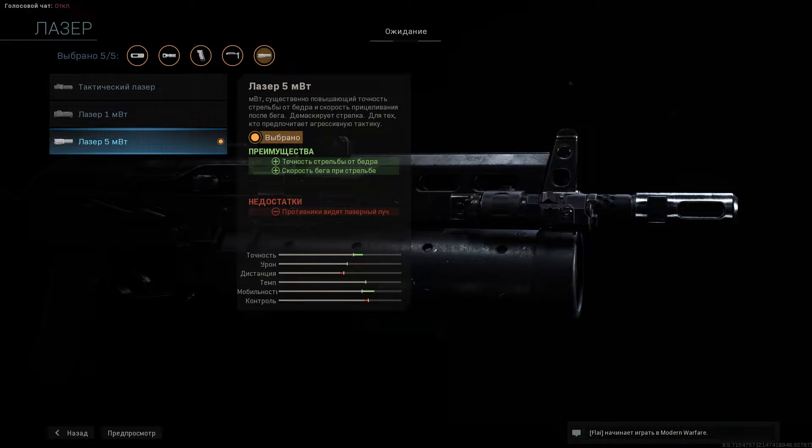Идём дальше. В разделе лазер ставим третий вариант. Это существенно увеличит точность стрельбы от бедра и скорость входа в прицел после бега.